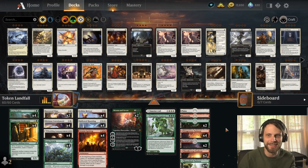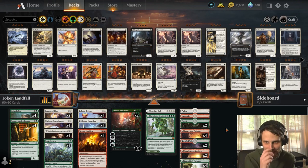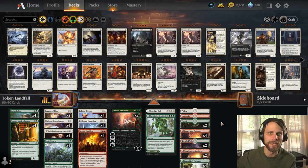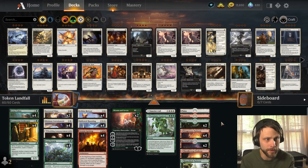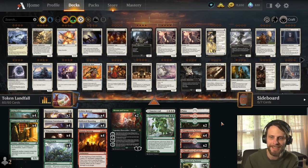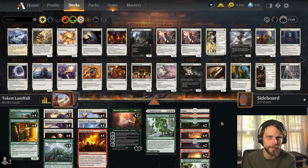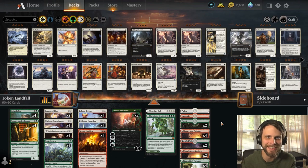Let's talk about today's deck — this is a silly one. This is my own Naya token slash landfall deck. If you watch yesterday's video, you'll notice what we did was kind of bring together life gain as well as landfall into one big shell of a deck, and it was really fun. So I thought, let's sub out most of that life gain — we still have a little bit — but instead go a tokens route with the enchantment sub theme, as well as including a little bit of landfall.